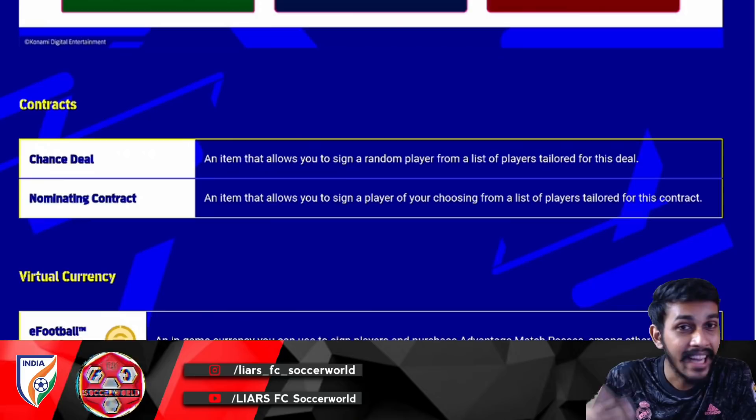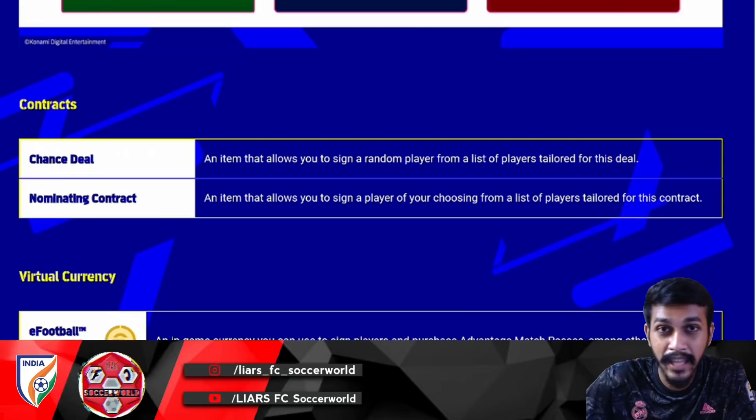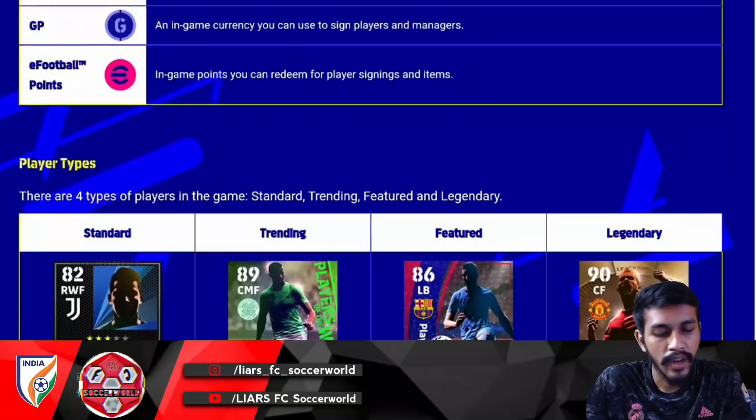Regarding contracts in the mobile game, there are two types: Chance Deal and Nominating Contract. A Chance Deal is like pack opening — similar to iconic moment packs or featured packs — where any random player can appear. A Nominating Contract lets you choose a specific player from a list.